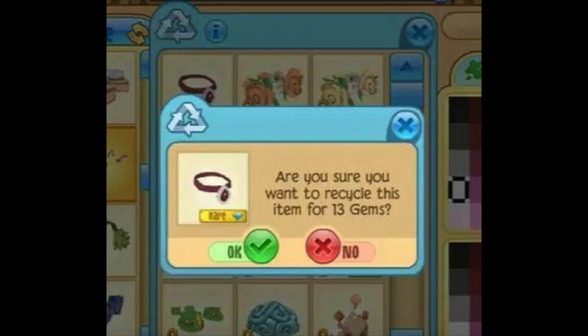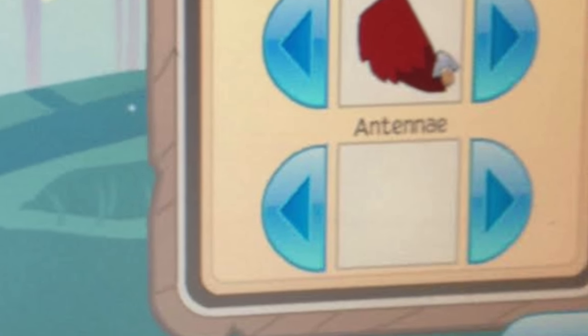This person's necklace actually showed up as rare and diamond. This is crazy because there are so many jokes about the magenta necklace and how it's technically the least rare item in the game. I absolutely love this one — this is such a good glitch. Also, the game registered this hamster as a bug.